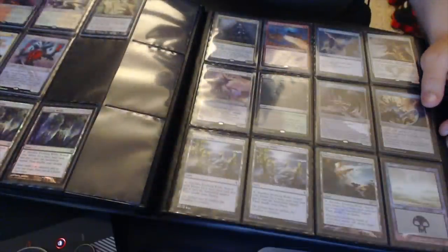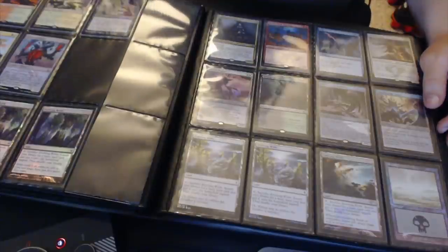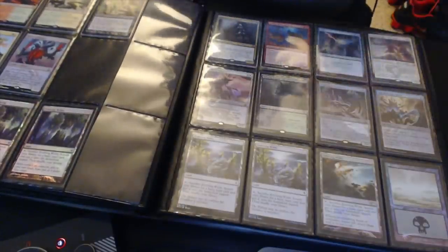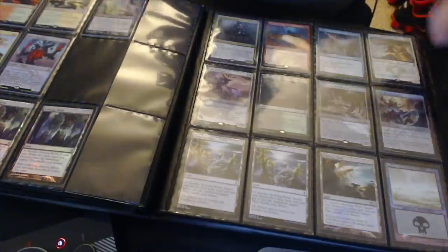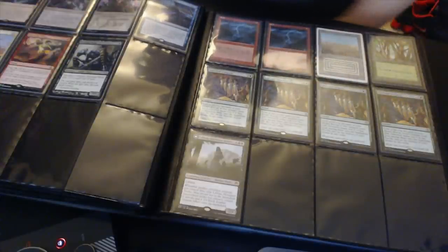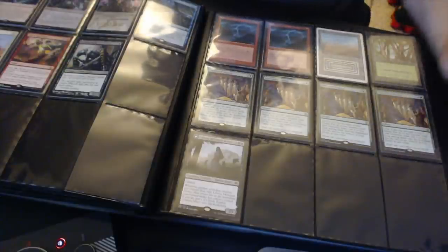Those are regular foils. Sunken Hollow, which I think is going to be one of the most played lands in Standard. Promo Dark Dwellers, the FNM Duress. I just like some of the non-standard stuff — I kept it in here because I really had nowhere else to put it besides in a deck box in my bag.